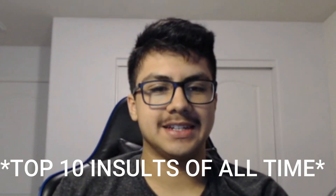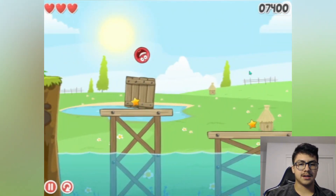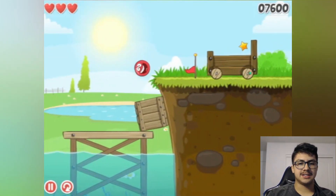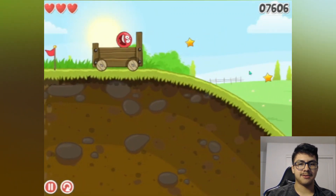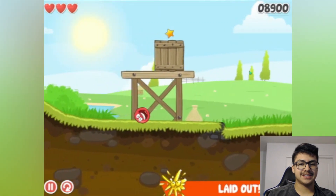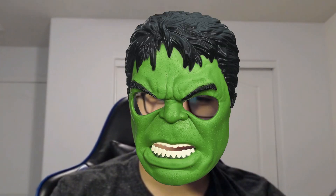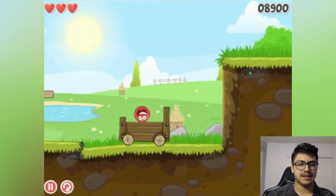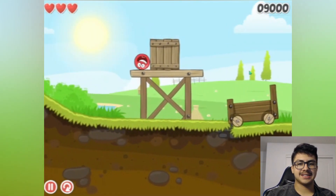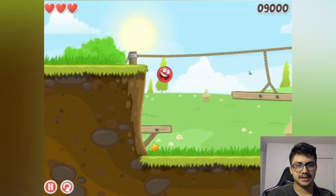That's right, you dumb evil bull-looking square thing! Now the box better not go into the water. I jump off the box, get the checkpoint — now we're on a cart, let's go! I smashed him with the cart! Now I need to get this thing over here so I can jump. I get the box in here, boom easy!